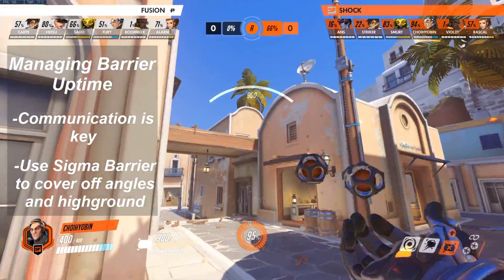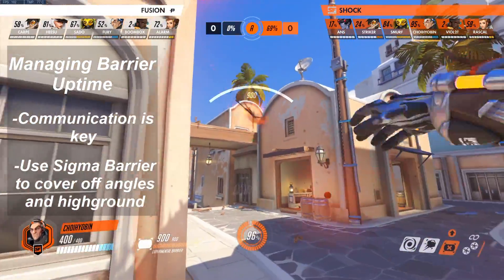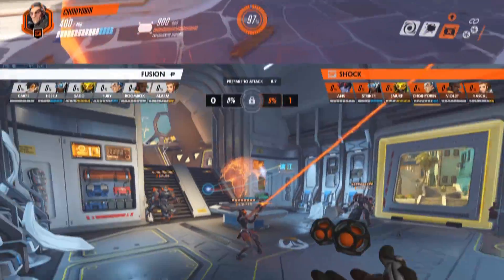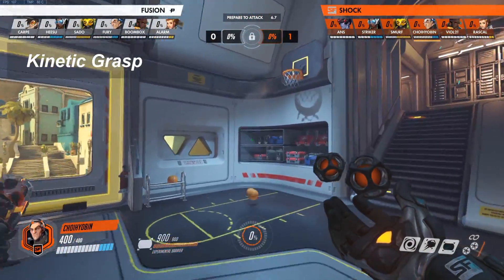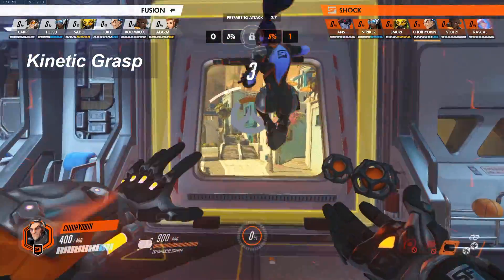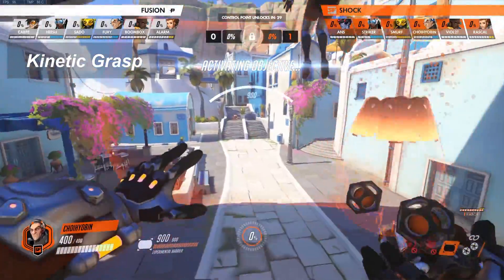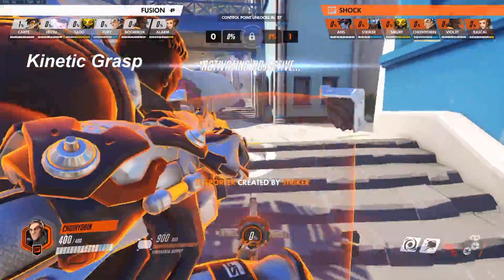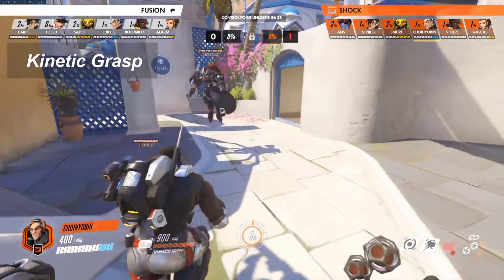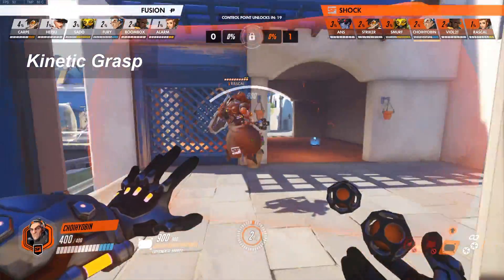When not playing with another shield tank, you'll notice your shield goes down way faster. In these moments, it's important to be using your shift, Kinetic Grasp, for soaking up damage and giving your shield time to recharge and yourself time to reposition. Your shift is also a great tool for peeling for your team. Whenever there's an enemy flanker such as Tracer or Genji in your support's face, push forward into them with your shift. You'll be absorbing any damage if they choose to keep shooting, and you'll be giving your support enough time to move away or get healed up.